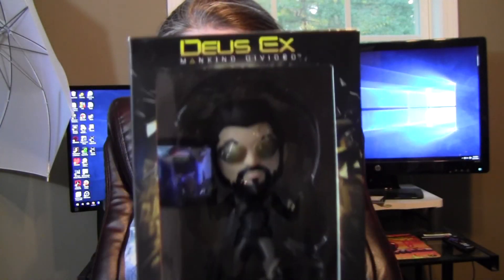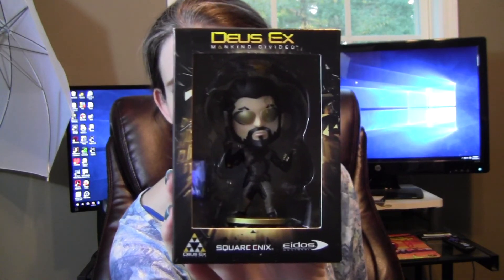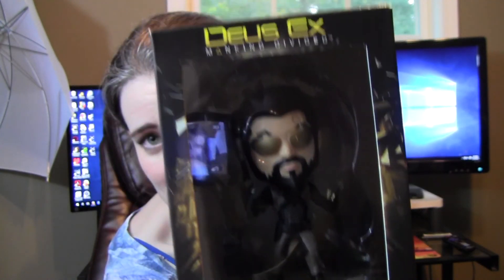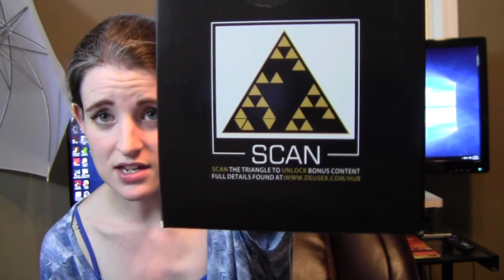Looks like we've got some pretty cool goodies in here. The first item I see right off the bat is a Deus Ex - Deus Ex: Mankind Divided - a little figurine. He's like a little chibi version of Jensen. I did get this game but have yet to play it. I'm trying to see if it's like an exclusive or anything. It does have at the top: 'scan the triangle to unlock bonus content.'